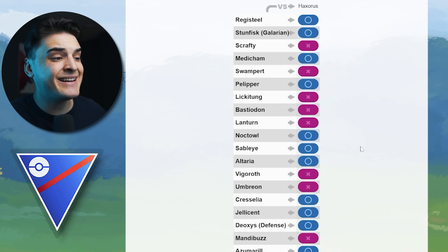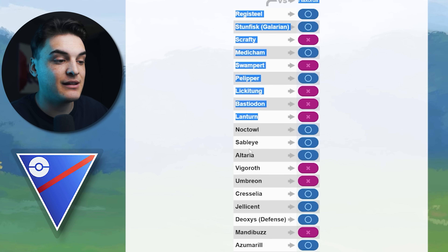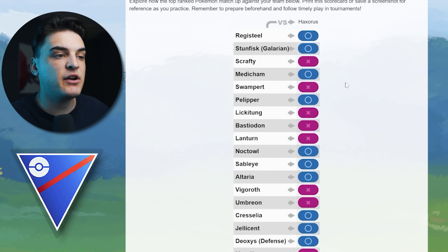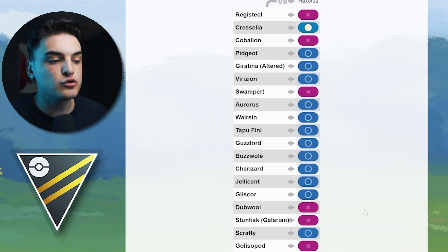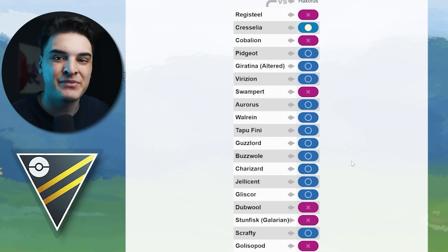In PVP, Haxorus is fairly squishy. In Great League it can beat Scrafty, Swampert, Lickitung, Bastiodon, Lanturn, Vigoroth, Umbreon, Mandibuzz, and Walrein, but its high stats hurt it in lower CP leagues. In Ultra League it beats Registeel, Cobalion, Swampert, Galarian Stunfisk, and Golisopod, but loses to Cresselia, Aurorus, Walrein, and ice types generally.